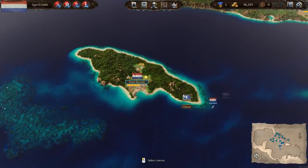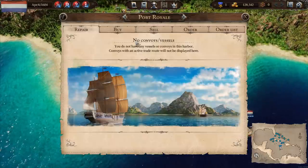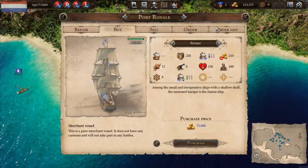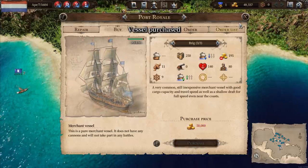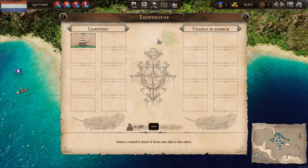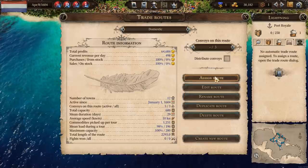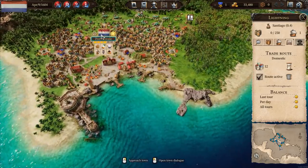The next thing we do is keep expanding our trading. I'm going down to Port Royal and the shipyard to buy another vessel. We can get a bark - slightly larger, 250 capacity and 12 knots. It's a bit expensive but worth it. I'm going to purchase that bark, head into the lighthouse and name it Lightning. The lightning convoy is assigned to the domestic trade route, and off it goes at lightning speed.